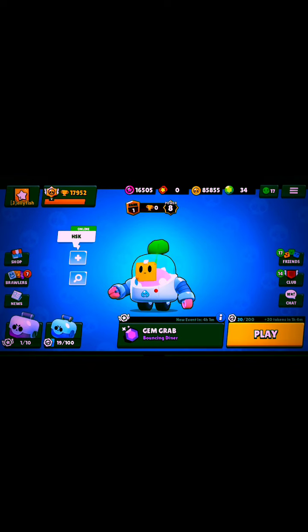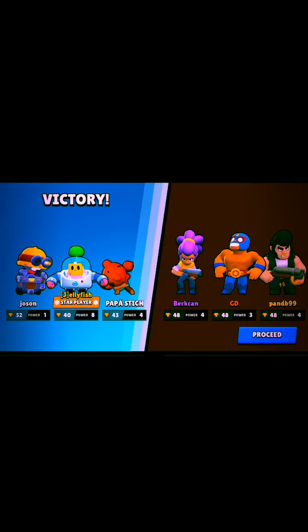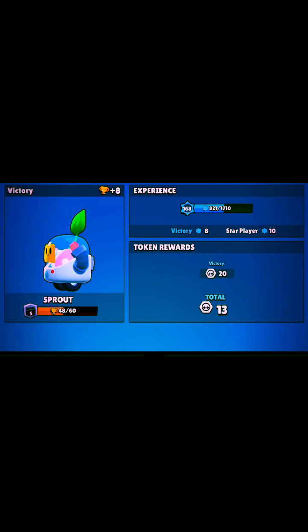Let's hop into Brawl Ball with Sprout. They all went to the center just to commit suicide. I have my super now — I can use it to build a wall and block their goal. I guess I'm too late, my teammate already scored. Star player! Of course, I'm level 8 and they all have very low levels.